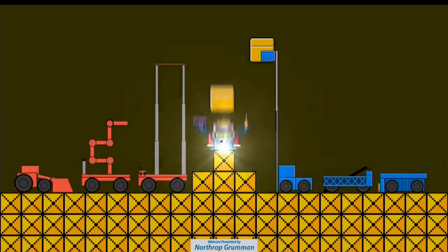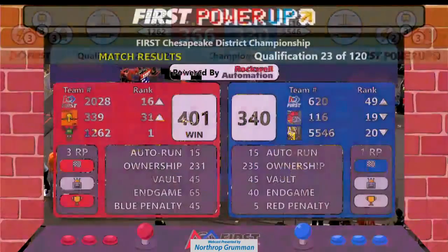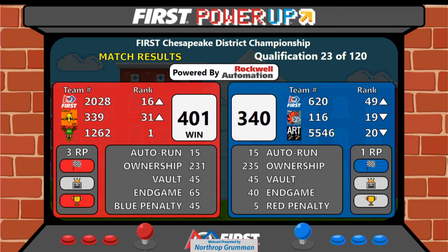And here's your score. Red Lions wins. Two ranking points going to Red for the win. Red also gets one for the auto quest. Blue Alliance gets one ranking point as a result of their auto run during the auto period.